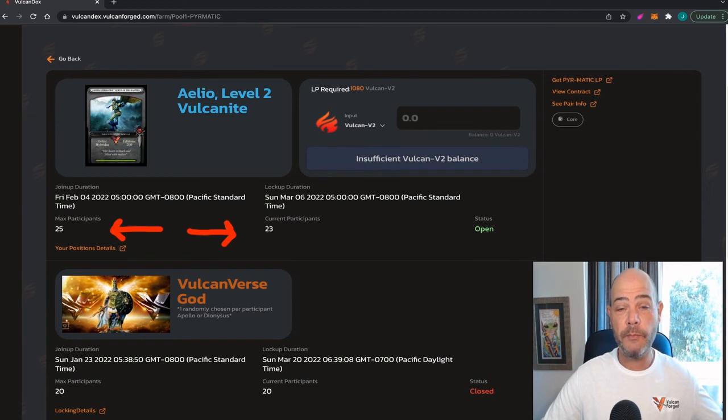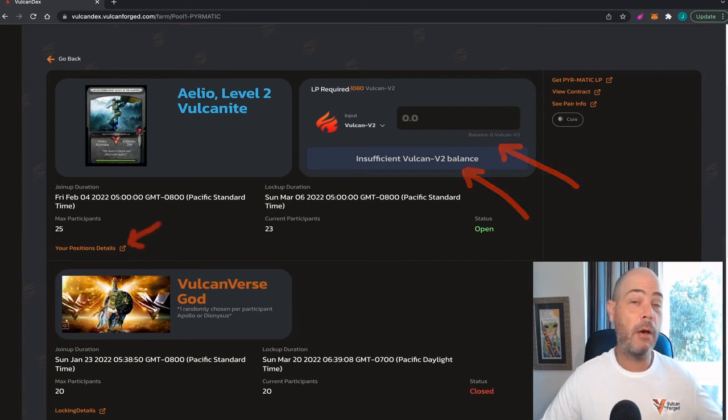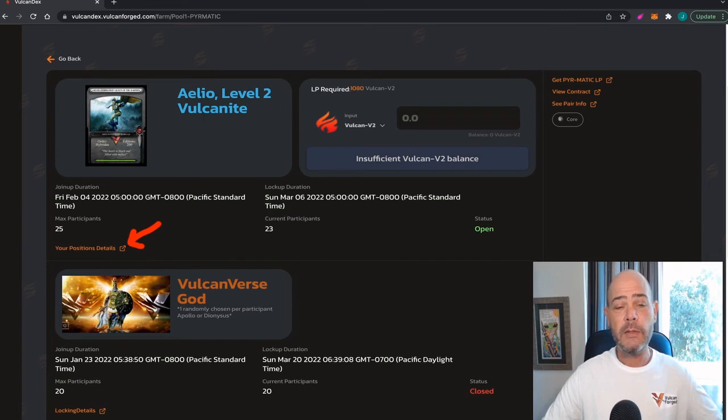Farms will close within a couple of days or when the number of participants reaches its maximum. This farm requires 1,080 Vulcan V2 tokens to join — remember, all liquidity tokens are called Vulcan V2 tokens, so these are specific to the MATIC-PYR liquidity tokens. You need exactly 1,080 of them to enter. If you're wondering which farms you've entered, there's a position details button right here — click it and it will show you what farms you are in, where your tokens lie, and when you'll be getting them back.